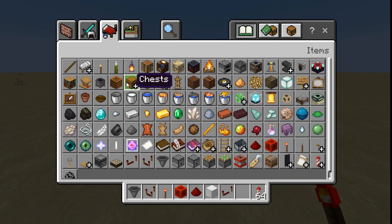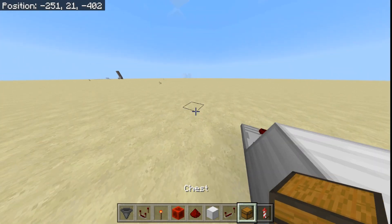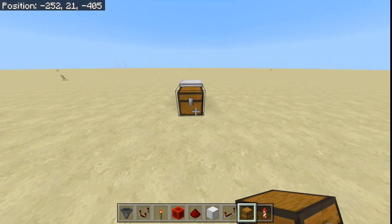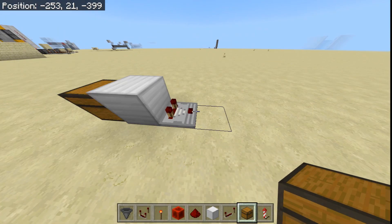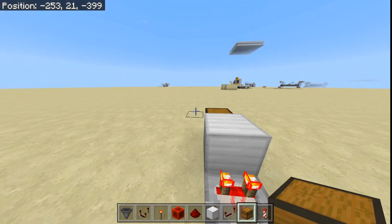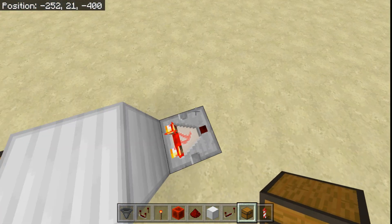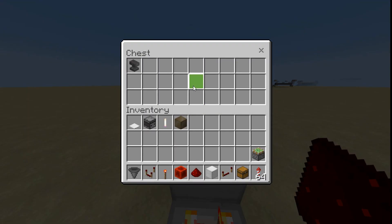The second Redstone functionality is that it can actually detect inputs from specific blocks, such as chests, even through blocks. It detects stuff in the chest based on how many items are in it. Right now it's a Redstone strength of zero, but if I put an anvil in this chest you can see that it turns the comparator on. Right now, however, it only has a Redstone strength of one.